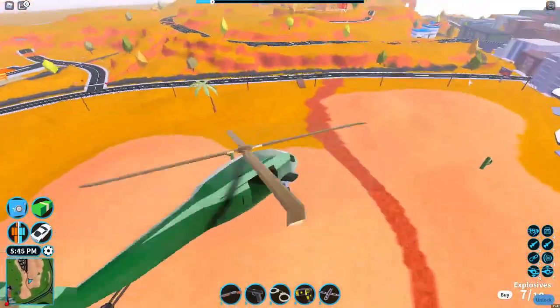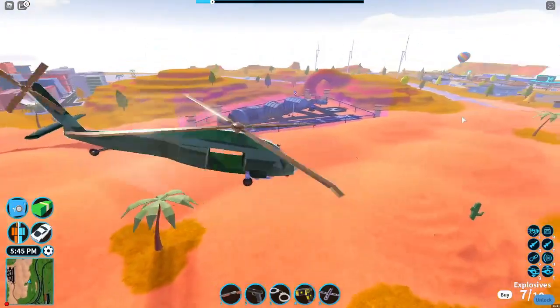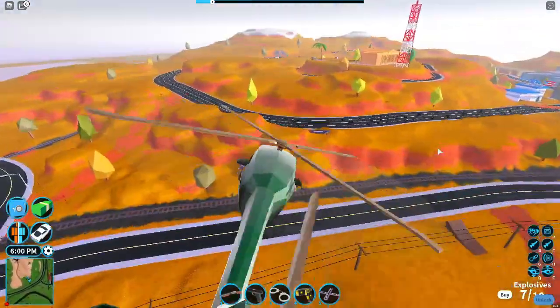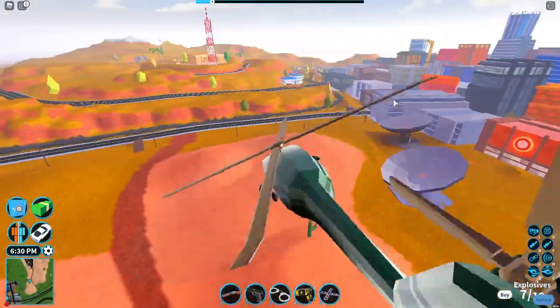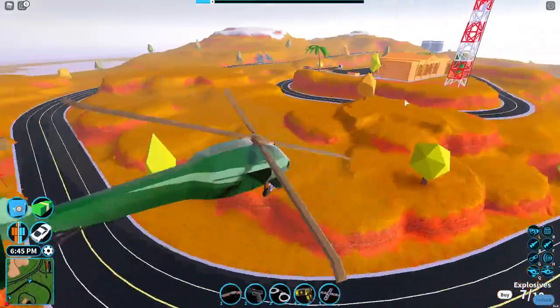The Chinook can also carry vehicles, so imagine driving your Chiron or your Roadster inside the Chinook and carrying it around the map. It's a nice vehicle, but the question is: is it too overpowered for Jailbreak?